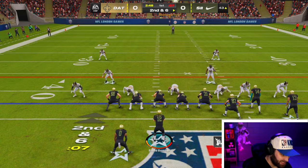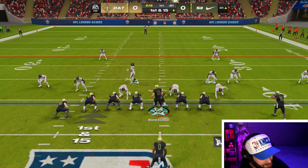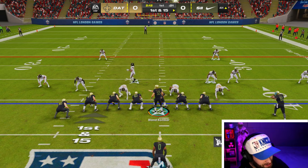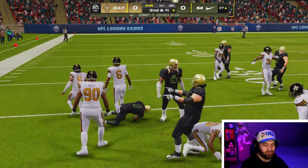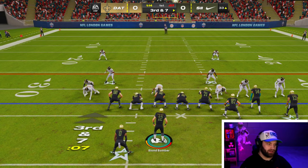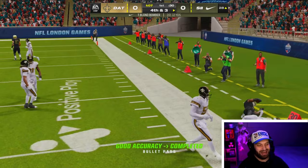DeAndre Swift out of the backfield - let's see if we can get a screen going. Swift in open space - not the best stick work but we fell forward, which is what you want to see from your running back. Going back to the same play - our best run of the day. Let's see if we can get to the outside again. It's a little tough with that backside lineman coming through. It's hard to run the ball every single play, especially in such a pass-friendly Madden. We need to get our guy involved underneath too.